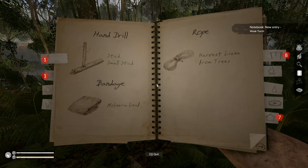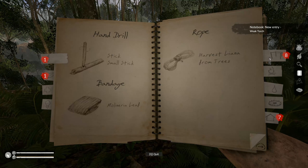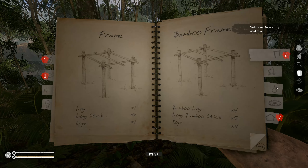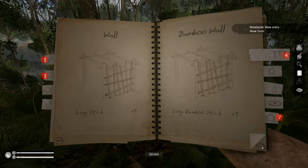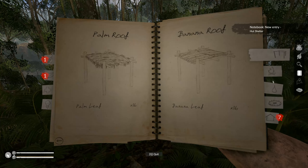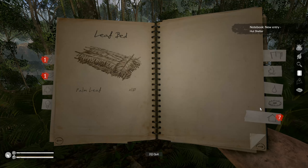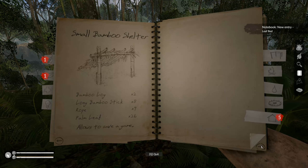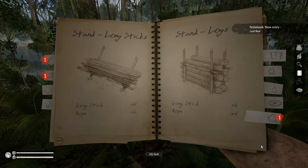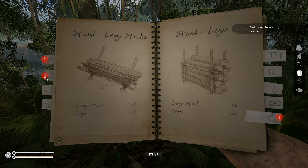Let's see the notebook - what we got here? We got all kinds of stuff now: rope, frames, bamboo walls, bamboo shed, palm house, fires, leaf bed, haunt shelter, bamboo shelter, sticks, stick stand. Oh, this is like The Forest.